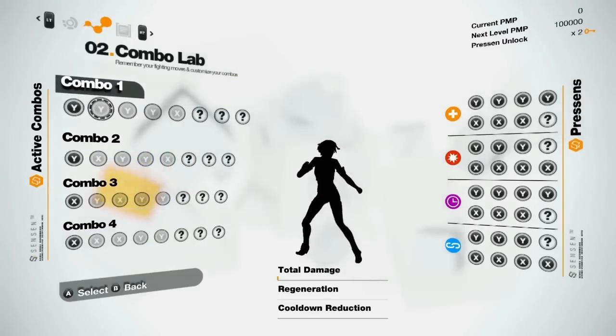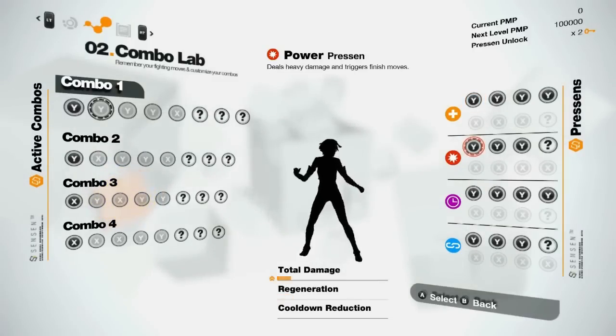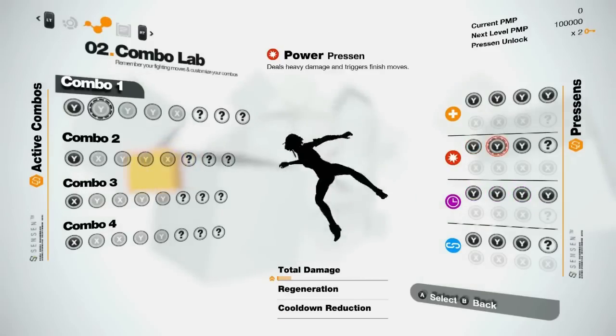To do that, you're gonna fill those combos with 4 types of Presence: Regen, Power, Cooldown, and Chain. There are around 50,000 possible combinations to create your own fighting style.